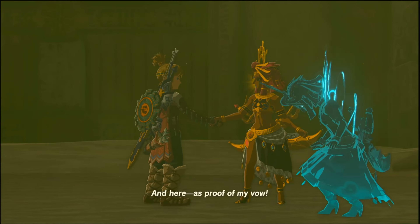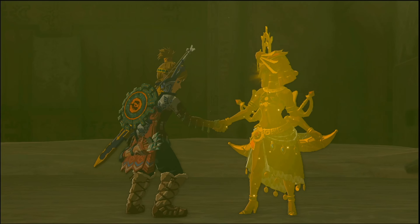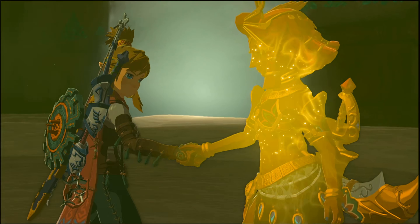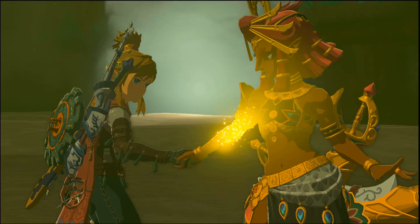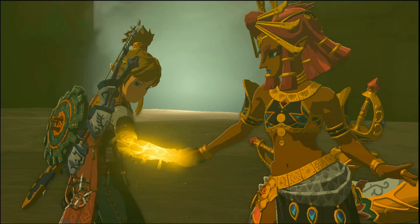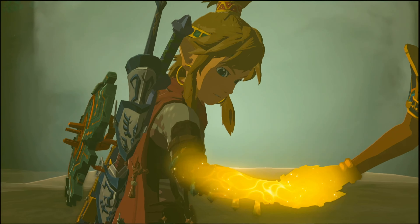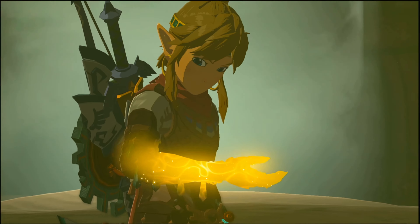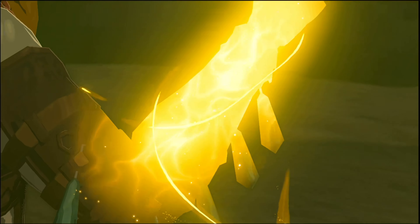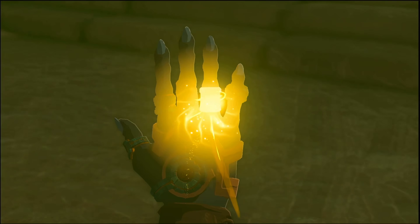'I am the sage of lightning — witness this new power I possess.' What's interesting is that in the memories it showed that the person with the secret stone would be much more powerful than before. But whenever these new sages get the secret stone, all that happens is they can make a duplicate of themselves — which I guess is useful and cool.